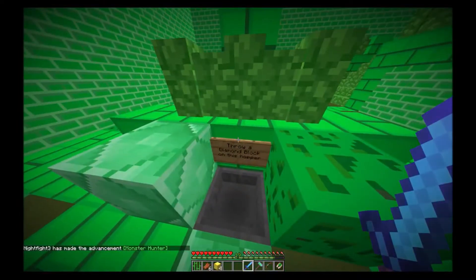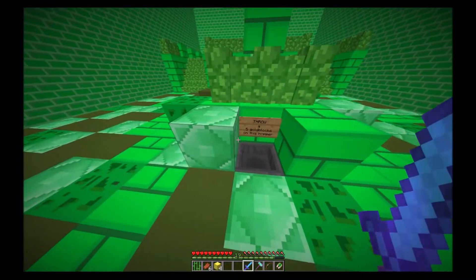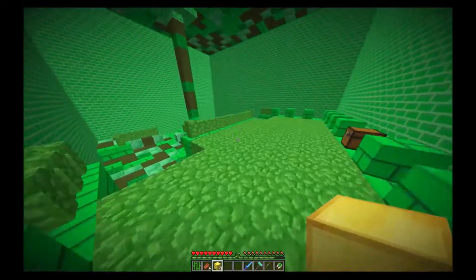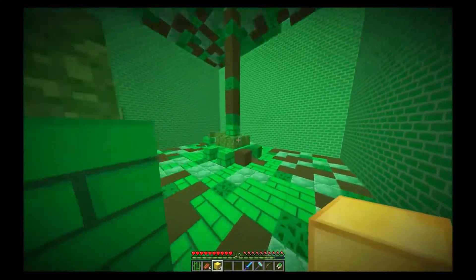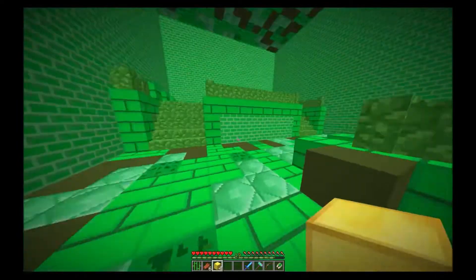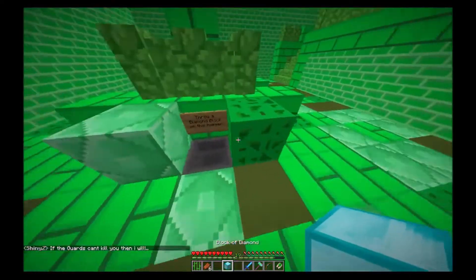Now what? Throw diamond block in this hopper — I have gold, not diamond. Throw five gold blocks in this hopper — I only got four. Was that supposed to get more? I think I was. Because I don't see any other way — anything in this room that's puzzle-y. Did I just get really unlucky? Yes, I did. You know what? Screw it, I'm done, done, done, done, done.